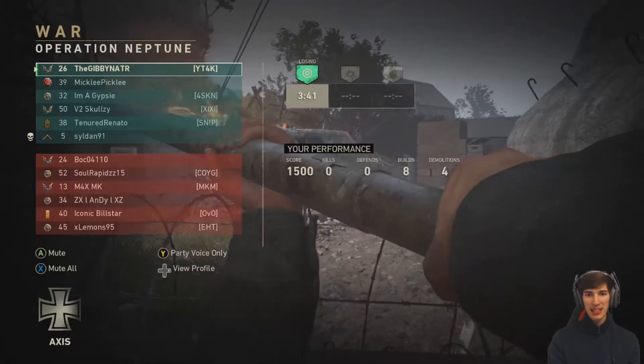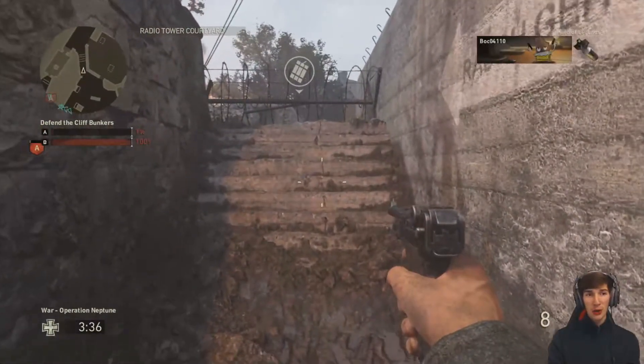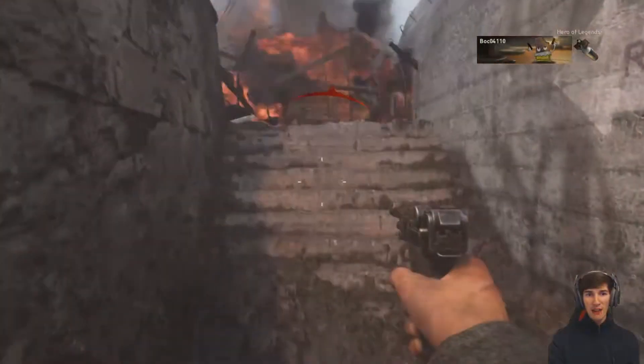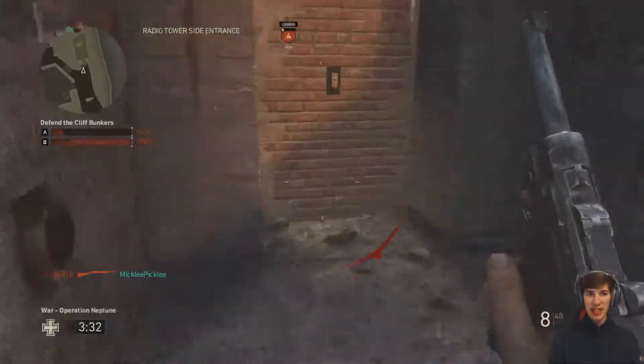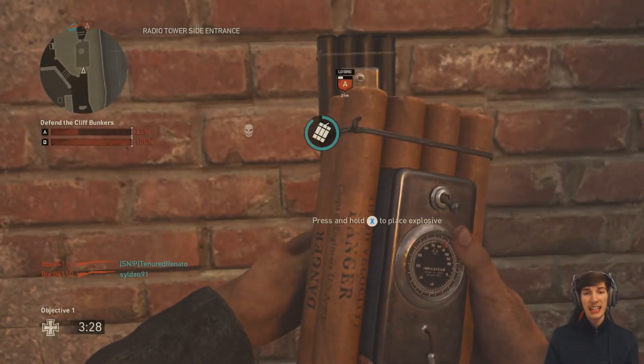They were awful last game, and this game they were awful too. But as you can see, we're on 1,500 score already. That's two minutes, and we've acquired that much score. You can probably get the picture of how good this actually is. And we're already losing the next bunker — this isn't a good representation of how much XP you really can get from this.